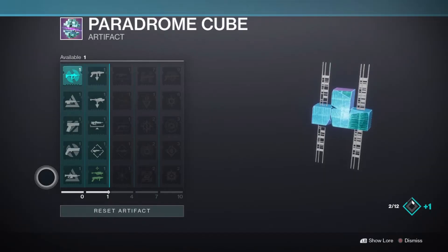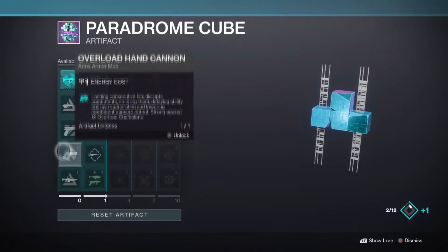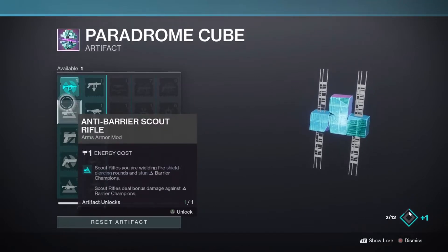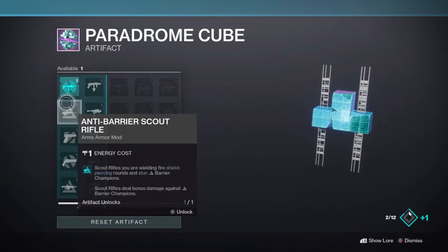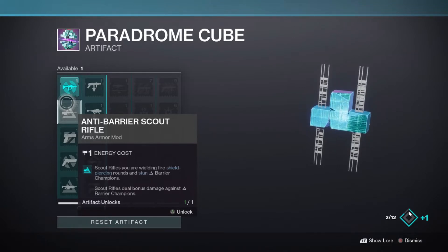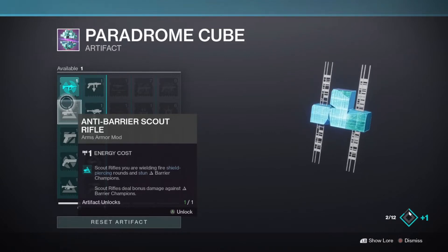As with every season, we have a new set of Champion-specific mods to talk about first. This season's Anti-Barrier mod options are Anti-Barrier Auto Rifle and Anti-Barrier Scout Rifle. With last season having the option to use the incredibly strong Anti-Barrier Sniper Rifle, Scouts didn't see as much use as they maybe normally would, but they will be a great long-range and safe option for Champions this season, especially with some of the new Scout Rifles coming into the fold.